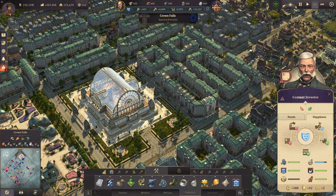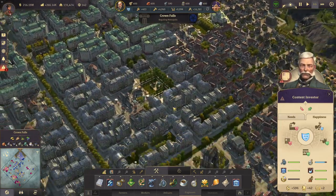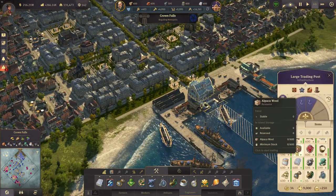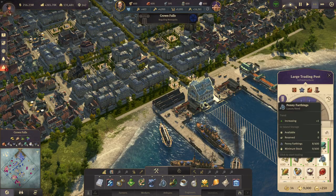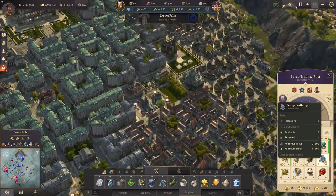I'm going to stop the exhibitions for now because I don't want to waste those resources. We are just recovering on the bicycles at the moment - we had a bit of a bicycle shortage in Crown Falls and right now it is recovering. Perhaps I should add another factory here.